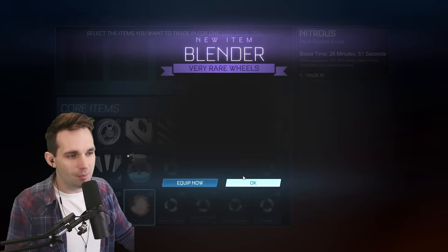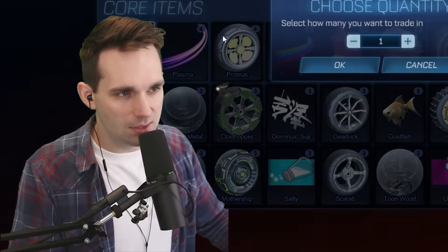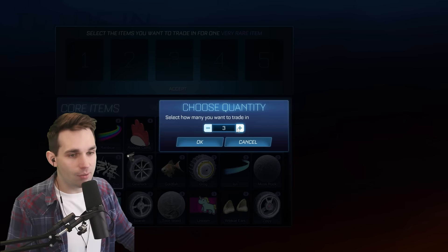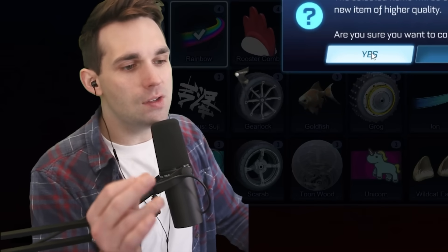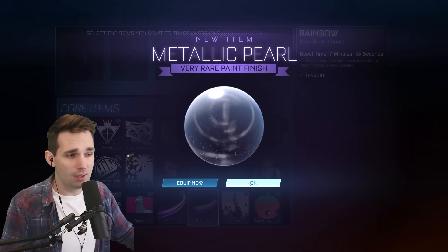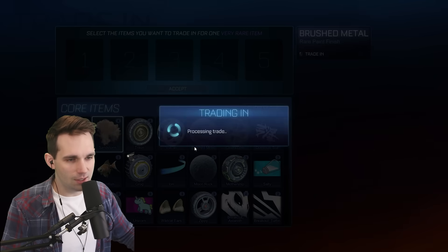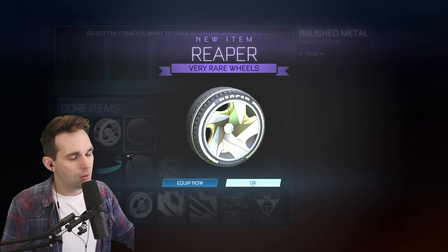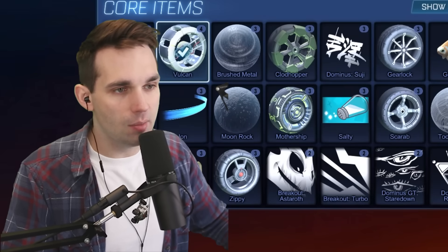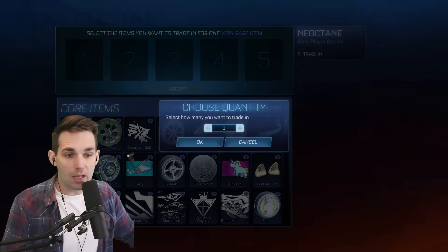We've got a shocking number of duplicates from the uncommon trade-ups. Hopefully Trev skipped through most of that because it was a lot of mediocre items. We did get the Gale Fire though — if you get that out of a drop or a trade-up, you're blessed. It's up there as one of the most obtainable rare decals because they don't trade for a lot. So far we haven't had any painted luck and that's starting to get me agitated. I've got to look up the value of the Reapers because I might not trade those up — I personally think they're the best wheel in the game.